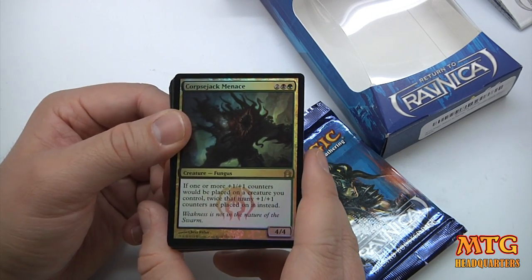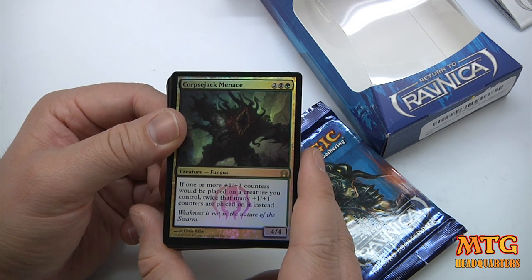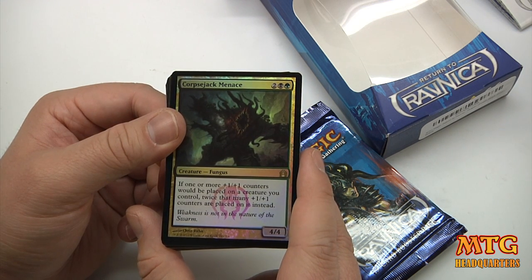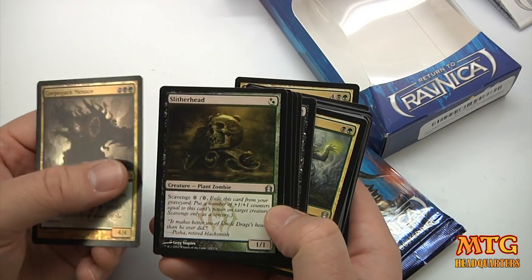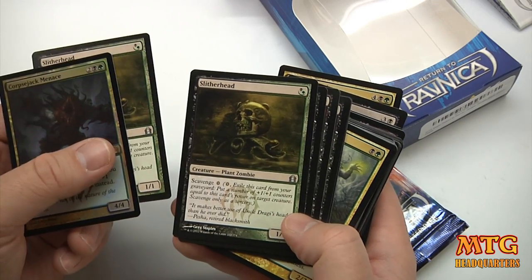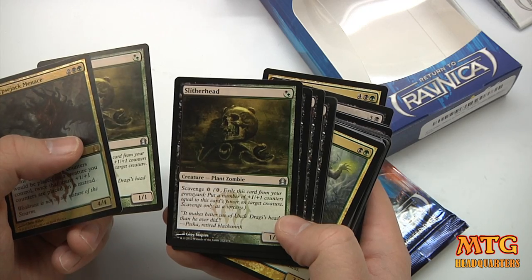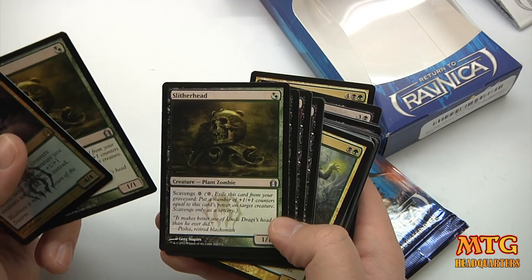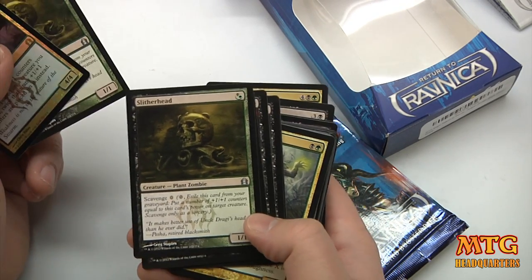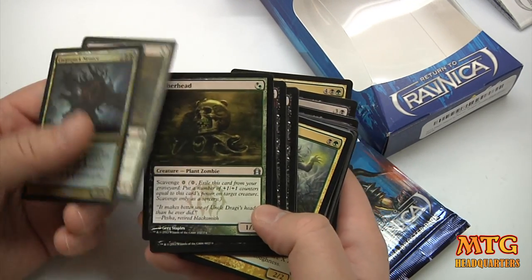It's a four-drop 4/4. If one or more +1/+1 counters would be placed on a creature you control, twice that many +1/+1 counters are placed on it instead. Not a bad little card. We've got Slither Head times two — this has scavenge. That means you can exile this card from your graveyard and put a number of +1/+1 counters equal to this card's power on target creature, as a sorcery. So if this 1/1 is in your graveyard, you can exile it and put a counter on something. I love that.